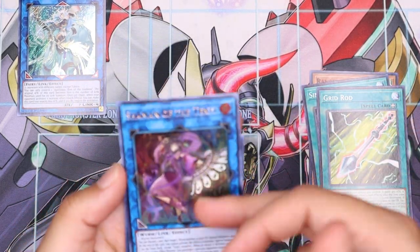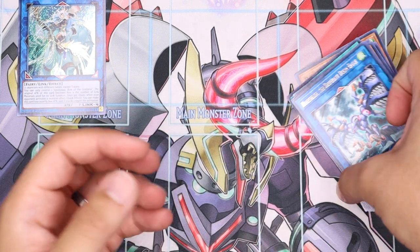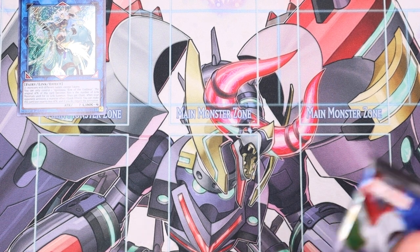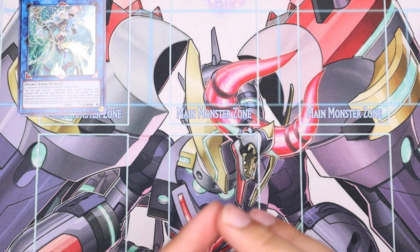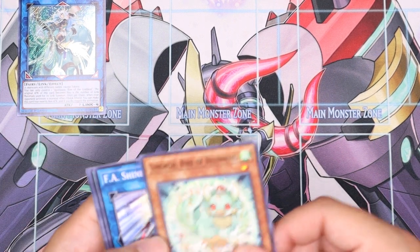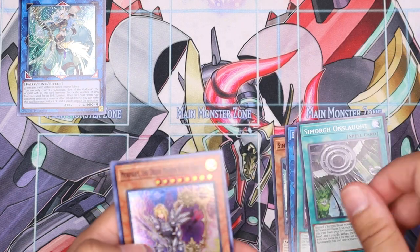Grid Rod, Shaman of the Tenyi — nice. This is the only link effect monster for Tenyi, and she's pretty good: basically special summons one from the graveyard. This pack is more of a foundation-building set. If you're building in-house, before you put up fancy mirrors and paint the walls you gotta build a foundation — and this pack is building the foundation for Marincess and archetypes like Tenyi. It's not a groundbreaking pack, just an introduction to a couple things. Eventually if you want to build Marincess you've got to get some cards from here.